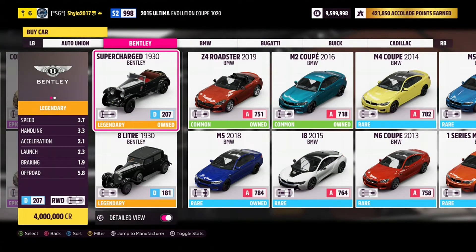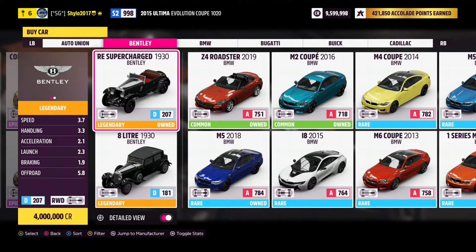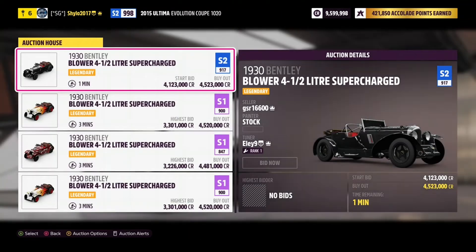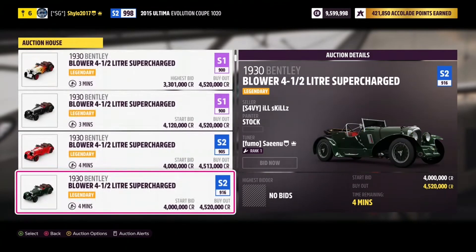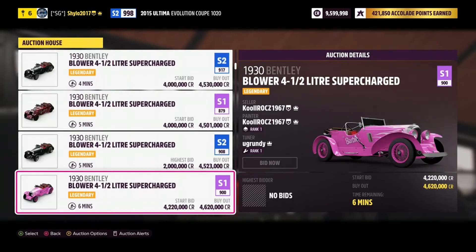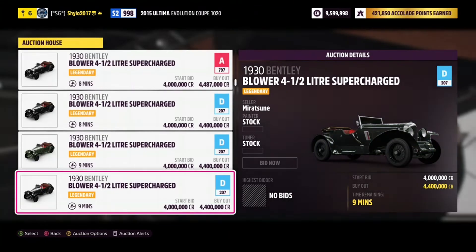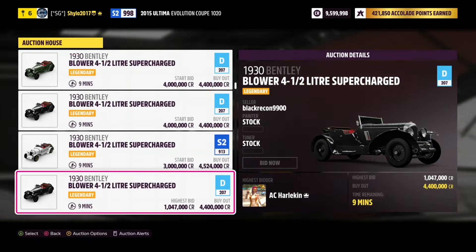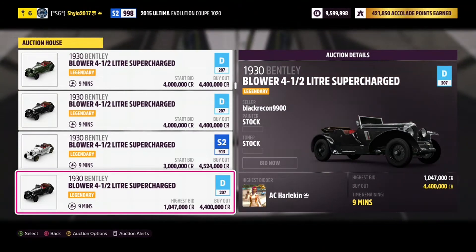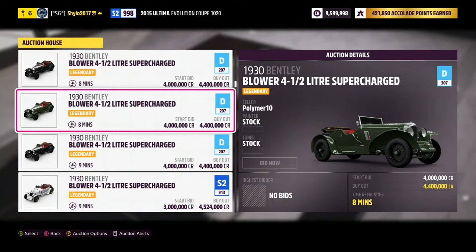It is four million credits in the auto show, which is a bit of a rip off — I've only got 9.5 million credits. Or you can find them in the auction house for around 4 to 4.5 million credits at the moment. However there are some people selling them for 20 million credits — these are legendary painters or tuners. Don't buy them, just spend 4 million credits in the auto show if you're going to do it.